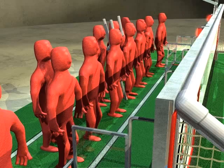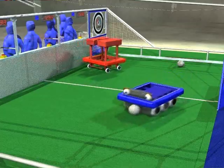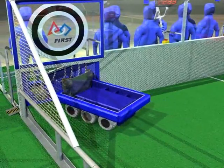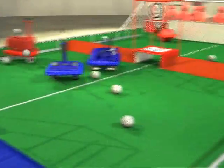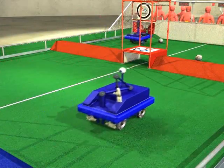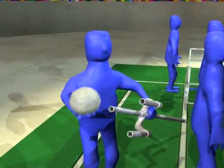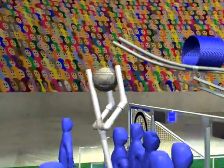At the end of the autonomous period, human drivers step forward to take the controls. During the teleoperative period, teams control their robots and attempt to score in their goals. Balls can be scored in goals from anywhere on the field. As balls are scored, the human players remove them from the goals and pass them to the center of the alliance station.